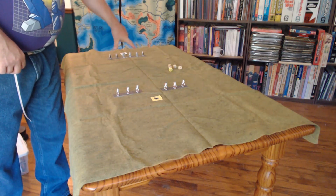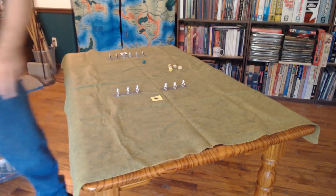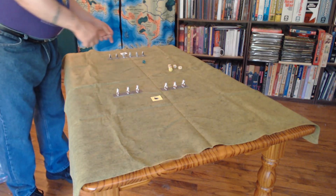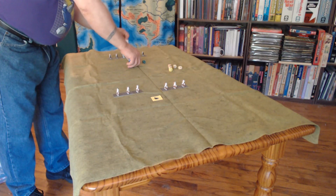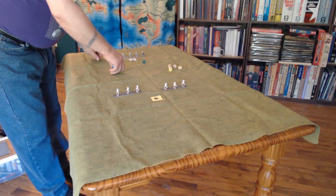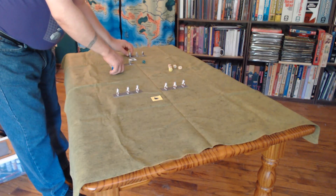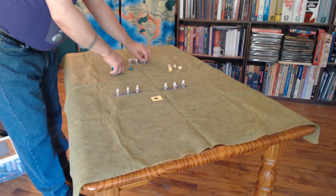Next turn - the far side's command phase. They got a roll of 3 plus 2 for having a lord, so they have 5 command points. It only takes one command point to move all their units as a body. The commander moves his 15 and these guys are all going to move together, staying adjacent so they can all move with a single command.